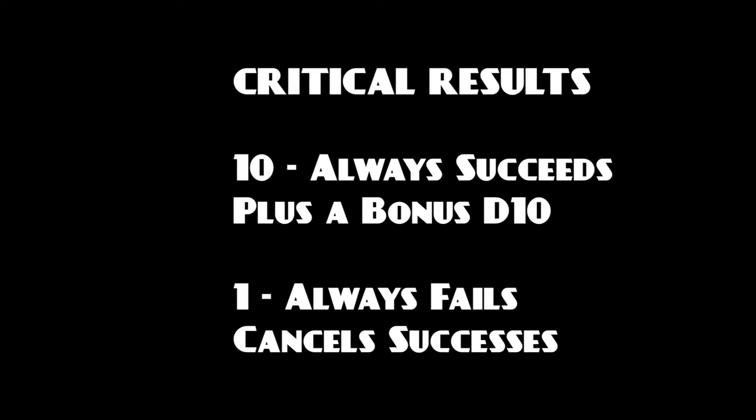Counter Blast dice checks have two special results that always apply. A critical success occurs when a natural 10 is rolled. Natural 10s always count as a success, plus they grant a bonus die to the roll for even more chances of success. When a natural 1 is rolled, it always counts as a failure, and it eliminates successes on a 1-for-1 basis. If there are ever more 1s than successes, the check is considered a critical failure, and something bad usually happens in those cases.